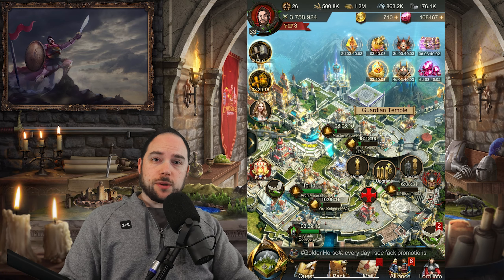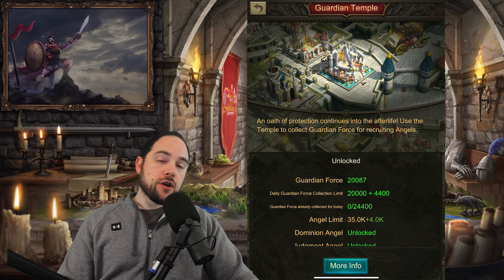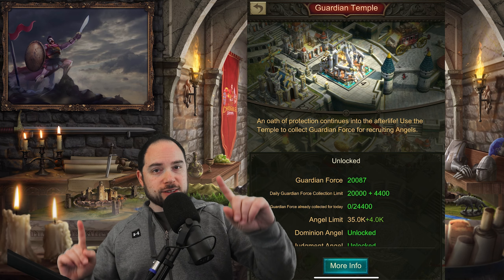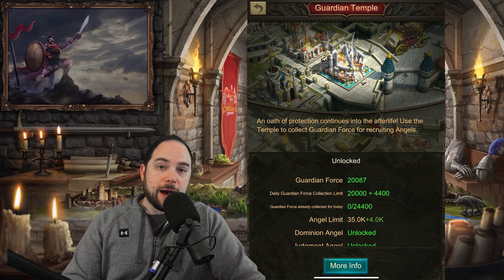The Guardian Temple is the place where you can recruit this absolutely insane unit. If we tap the info button here, there are a number of things that are very important, because this unit — the Angels — are so strong that the game doesn't want you to be able to have too many of them or recruit them too fast. They are that good that the game slows you down. Angels are recruited by using Guardian Force, or Angel Dust as the way that people talk about it.